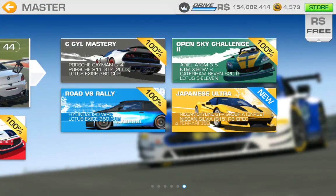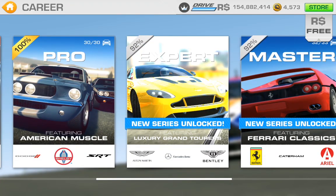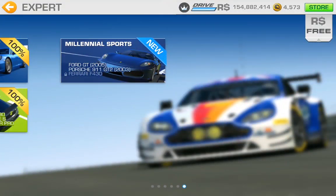Master looks like a bigger category — it's got some room in there. Maybe there's not so many races in this one. We've got here the Skyline A-Spec — excellent car — the Silvia R3 Spec — excellent car — and the J50 is in with that. And in Expert there's got to be at least one or two as well: Full GT, 2005 Porsche 911 GT, 2003 Ferrari F430.